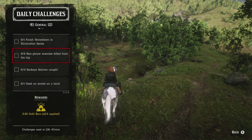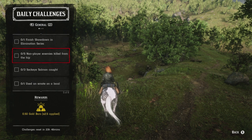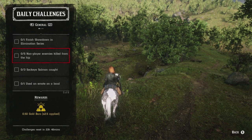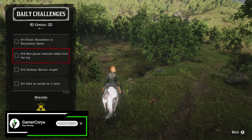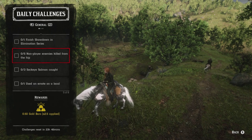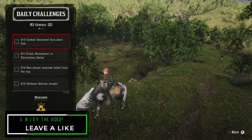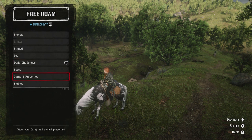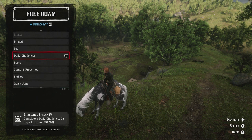For non-player enemies killed from the hip: you can make enemies mad by shooting their horse, then get off your horse and shoot them from the hip. Or go to Van Horn — which is north of where Madam Nazar is in Blue Water Marsh today — or Thieves Landing, which is southwest of Blackwater. Gang hideouts or bootlegger missions work too and won't affect your honor. Finally, for finishing a showdown in elimination series, just go to Quick Join and select elimination series — that's it.